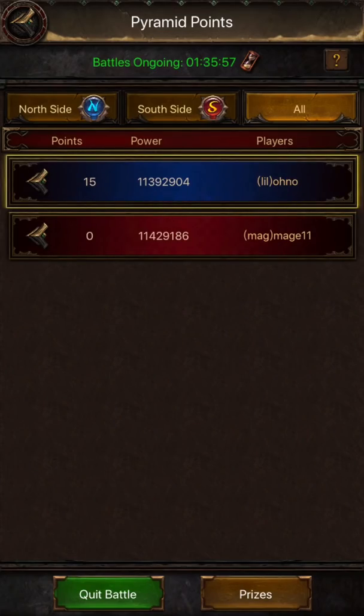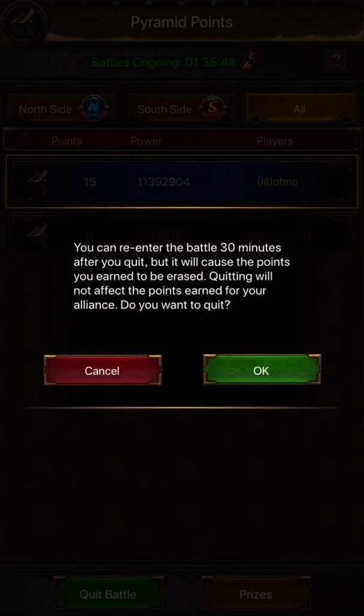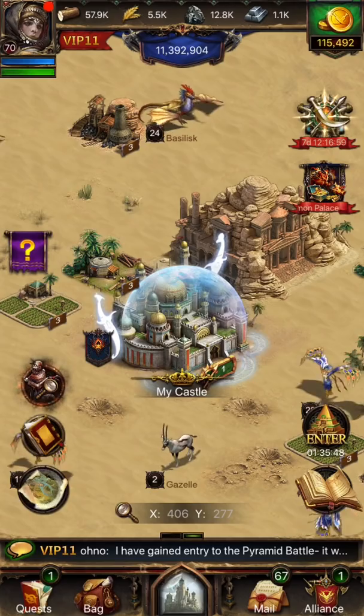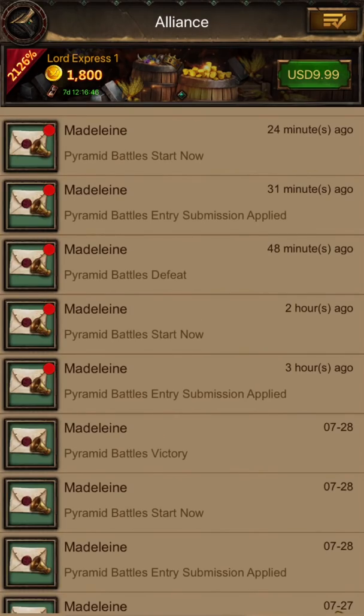When one team has accrued at least 2,500 points and leads the other team by more than 1,500 points, the pyramid battle will end early and that team will be crowned the winners. If those conditions have not been met after the regular two hours are up, the team with the most points will win. Note, there is a cool-down period for players who leave the battlefield early — you will have to wait for this cool-down to finish before re-entering.